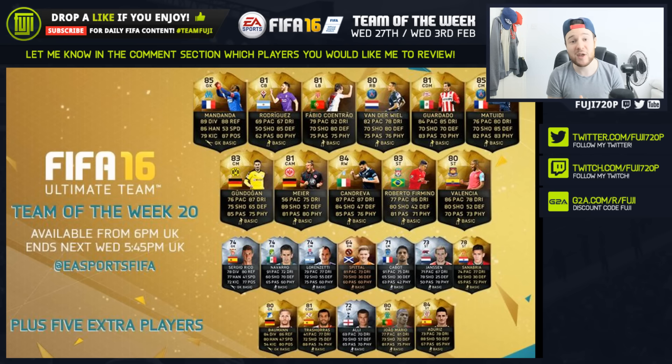That is Team of the Week 20 — let me know what you think in the comments. If you need coins to afford players or purchase packs, head over to feverultimatecoins.com, the link is below in the description. Use the code Fuji for a discount. Or if you want to buy some games, head over to G2A and use the code Fuji. I'll see you guys later tonight for another episode of Project Neymar. Team out.